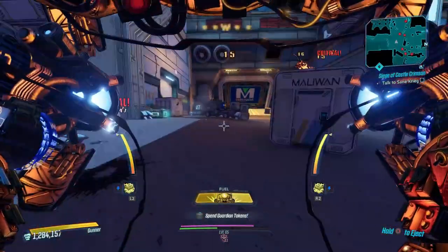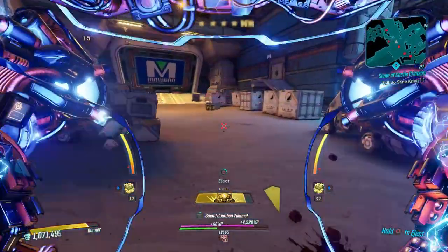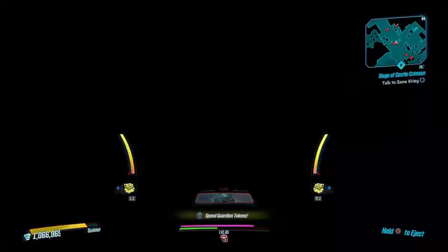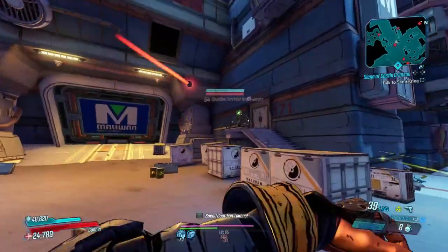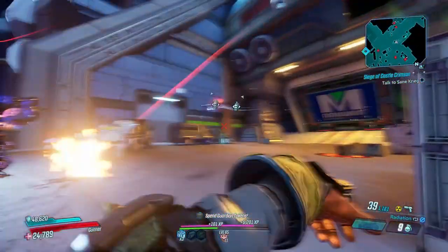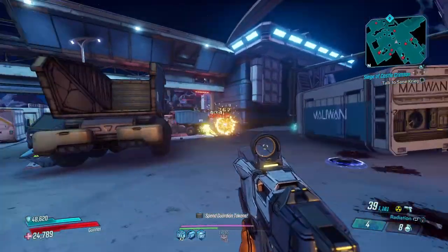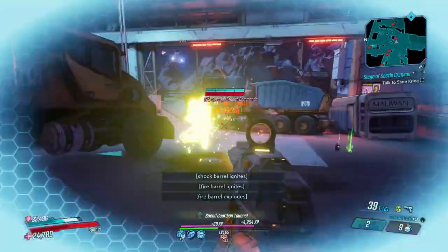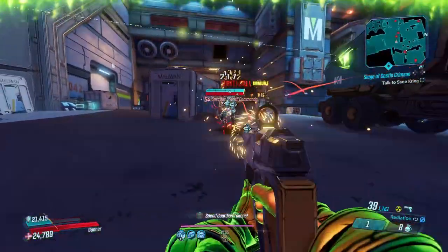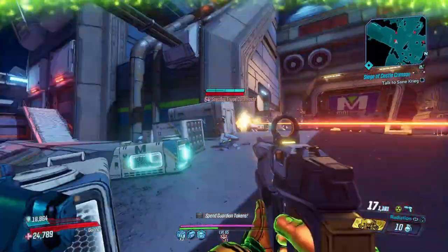With the release of DLC 6, there was a new challenge approaching, and that's obviously none other than the Free Radical. At face value, you look at the weapon card and the Free Radical honestly just feels like an upgraded version of the Beacon. The Free Radical dropped around basically 10 months after the Beacon had been introduced into the game.